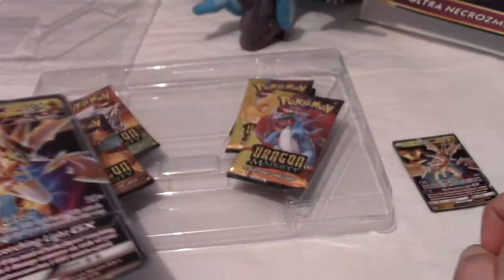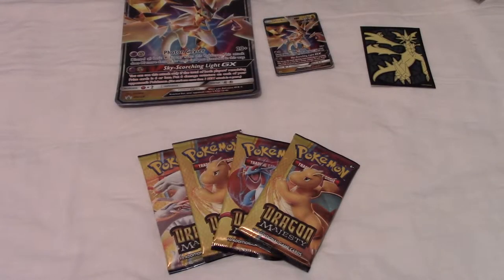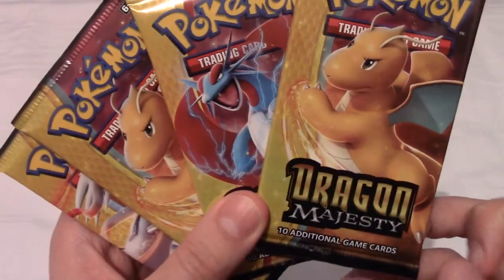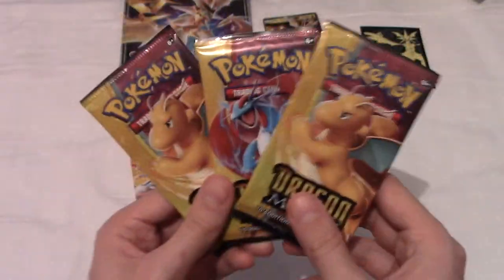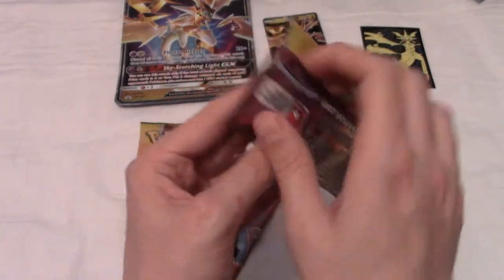Without further ado, I'll set everything up nicely, grab the packs, and I'll be right back. All right, I'm back — I have the four packs in front of us. As you can see, I have three of the four designs: Dragonite, Salamence, Dragonite again, and Reshiram. Because we've got two Dragonite packs, I'm going to start with one of them. It says here there are ten cards.